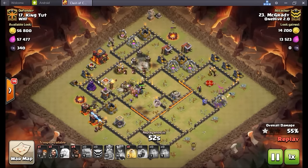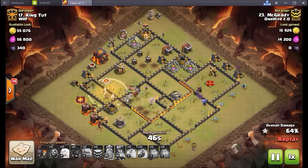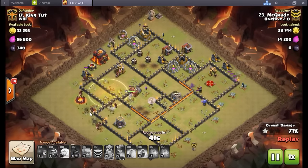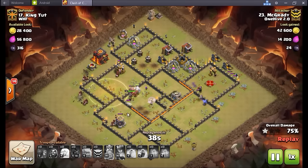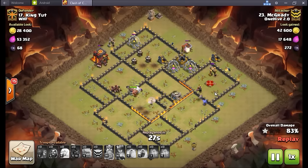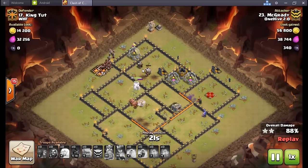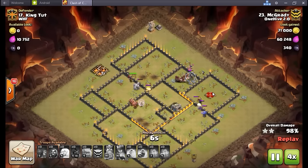Gravy absolutely smashes his bases. Look at all those hogs — the hogs are almost just cleanup. He has the heal spell for this section but the queen would have taken most of that stuff out. Gets that tesla down with a few at the end, already doing cleanup — almost all the hogs were doing cleanup, just absolutely beautiful. While I was rambling about wall breakers, his heroes broke through this wall and ended up smashing that defensive queen. Gravy: one two three four — I don't know if he lost any hogs this raid. Three stars in the bag, beautiful.